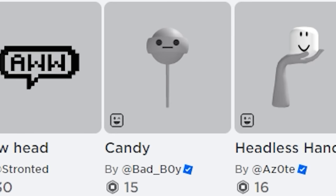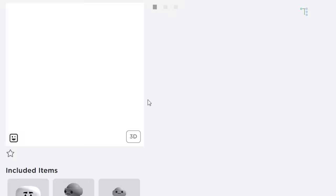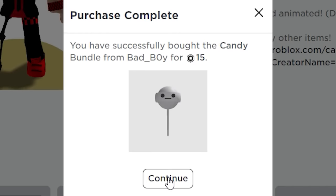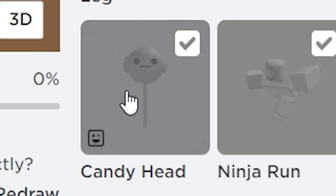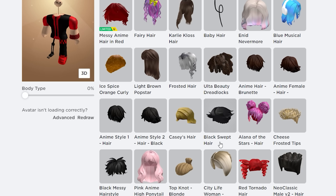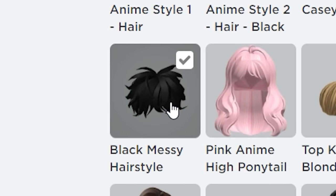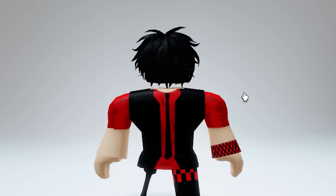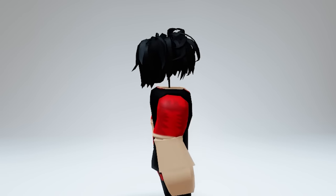First search Candy Head and get this new dynamic head. Equip it and wear any hair you like. Then just change your head color to match your hair. This headless is 10 out of 10 — real headless.